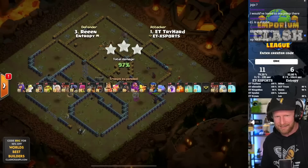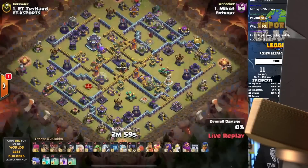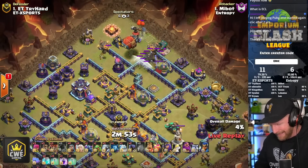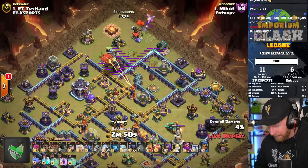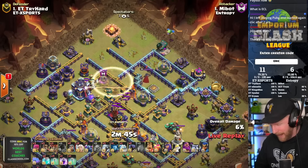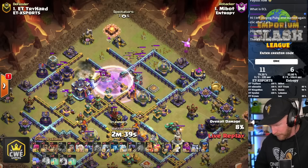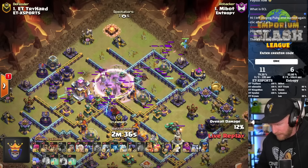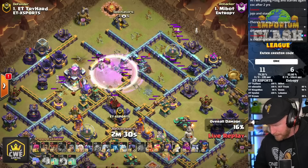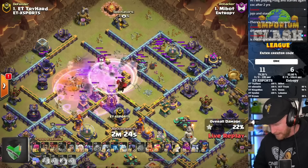It is mayhem out here as Imperium Titans are feeling unstoppable - that is three triples and a time fail. But Entropy Gaming is in a lot of trouble now. Looks like a Super Archer bomb with a double clone - the clones spawn the Super Archers a bit more internal on the base. He doesn't drop the clones directly on top of the Super Archers but clones just a little bit towards the core, trying to encourage them to move towards the Monolith, which is a key target.